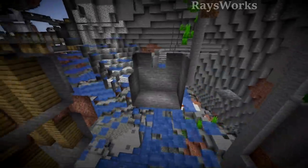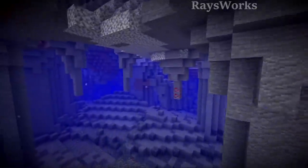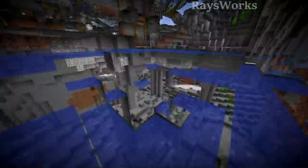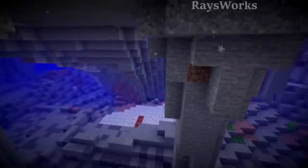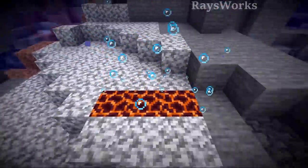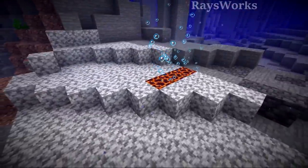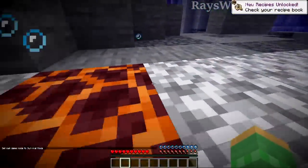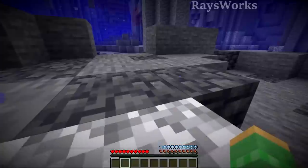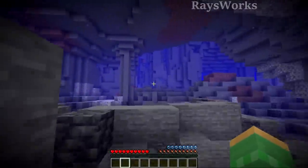They made some tweaks to aquifers in this snapshot as well — those bodies of water that are typically self-contained underground and have their own water level. The first change is that magma blocks are now more common to appear inside of them, so when you're in survival you can get air bubbles just by standing on them, making underwater caving a lot easier.